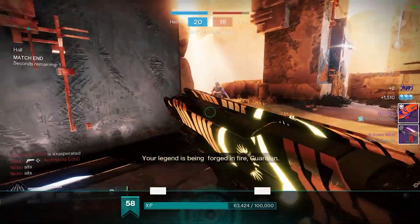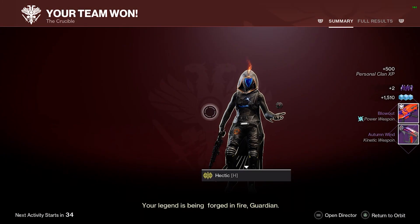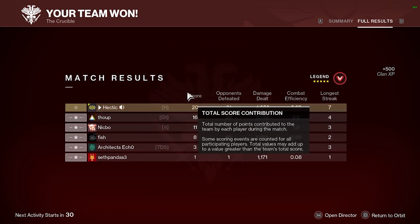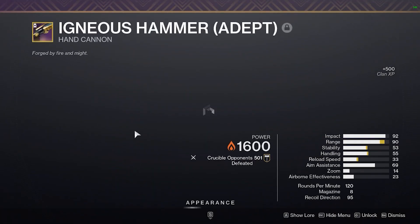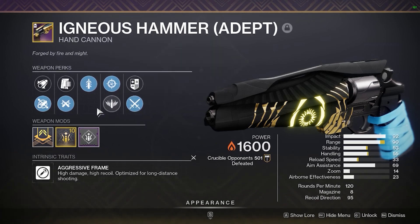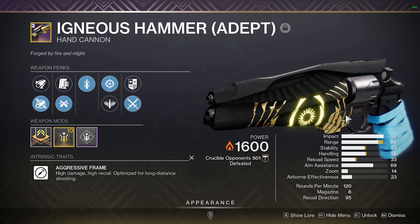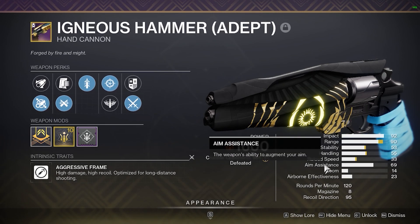Overall, you definitely should try this hand cannon — Igneous Hammer. Let's see how we played: we were at a 5.25 KD, pretty good. This is the Igneous Hammer roll I'm running for anybody curious. We got almost all our kills with this thing. I love it — the stats are just fantastic. Let me know if you guys are going to be rocking it. Have a great day, stay safe.